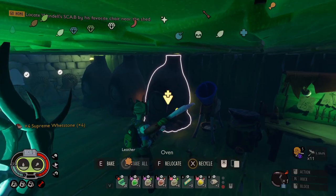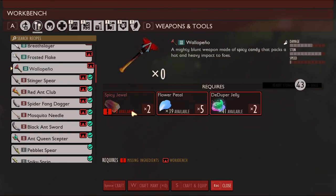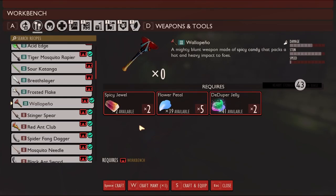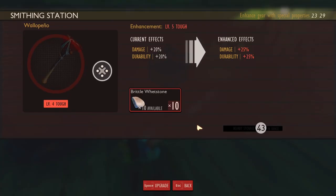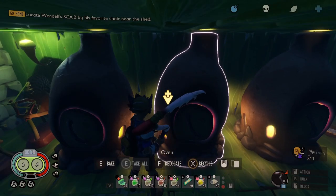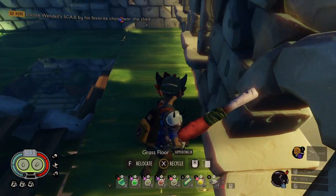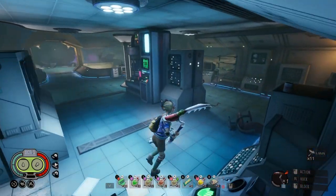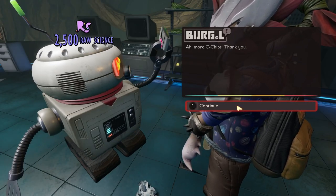I want to make two spicy jewels so I can make that a wallapeno, and then I'll have everything I need for it. Spicy jewels done. Craft my wallapeno, let's go. We'll upgrade it. We need mighty globs to get it to level 6. We got 15 mighty globs going so we can get to level 7. I won't have enough resources to get it past level 7 though. While those globs are cooking up, we got to go to Beagle and give him these chips.